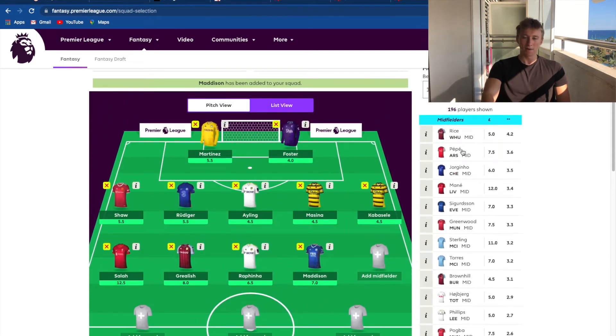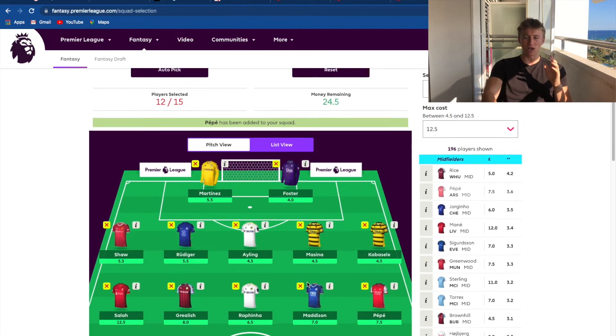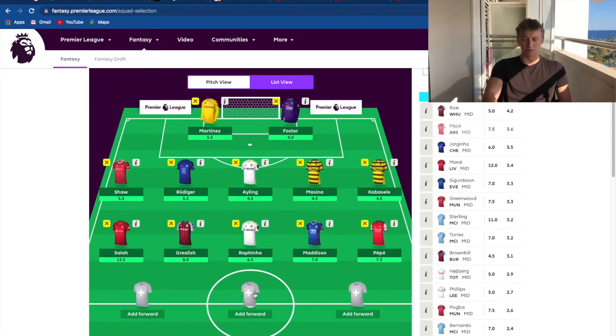The next player might surprise a lot of people, but I'm going for Pepe. I'm telling you now, he's going to have a great season. Towards the start of last season you started to see glimpses of how good he was. I'm saying 15 goals and like seven assists - something like that. He was a decent player last season. I think he's Arsenal's best player at the moment. So now we're moving on to the forwards and we have 24.5 million left to spend.